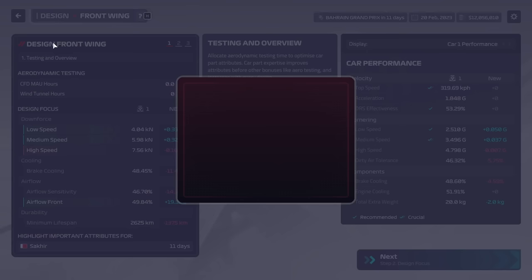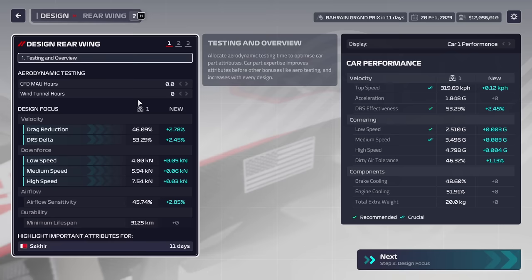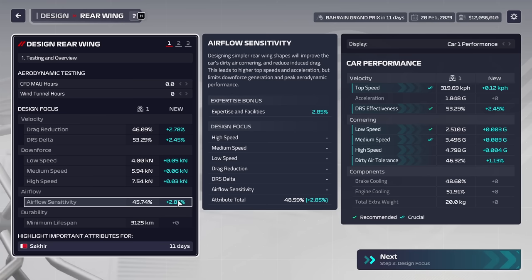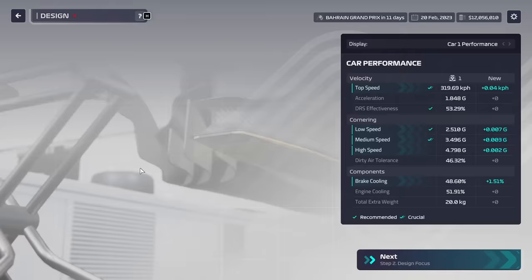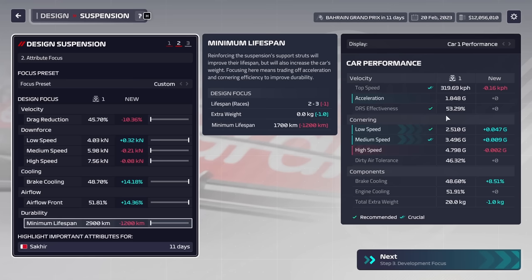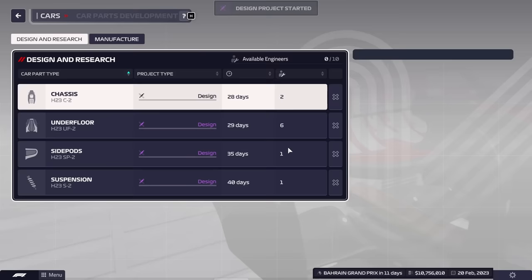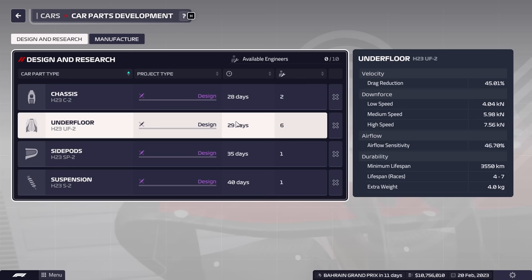The dirty air tolerance and brake cooling are going to be a bit of an issue getting down toward 40 percent. We might do something with the underfloor or give a little bit of effort sensitivity on the rear wing. For now we're going to do the low speed suspension with some cornering ability. Those are going to be the four initial projects - we're lacking front wing and rear wing, we'll get them done later.